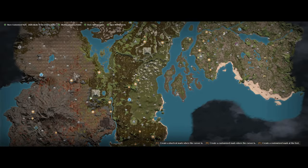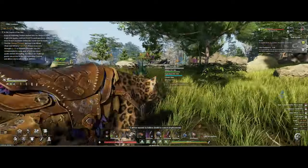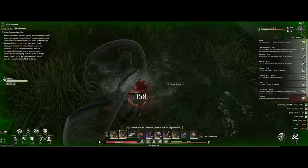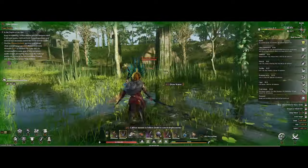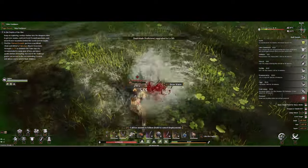I recommend leaving your mount at a safe distance as the poison is all over the arena. At the arena you will have some small frogs running around on the ground, and I usually just kill them off before I do the boss just in case, as they can be a bit annoying to deal with at the same time as the boss.